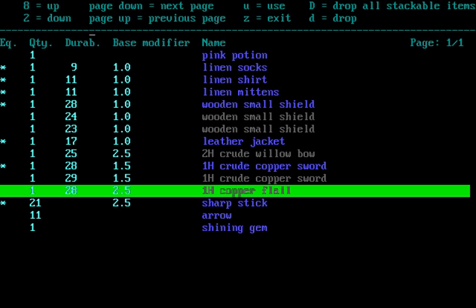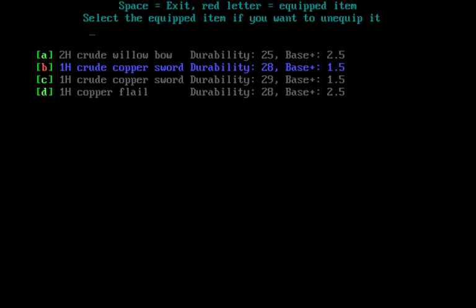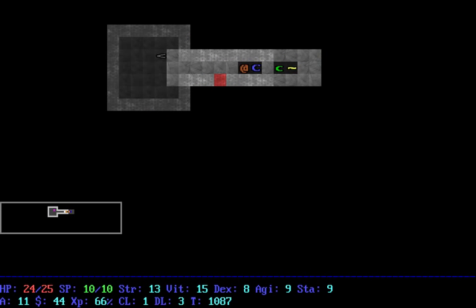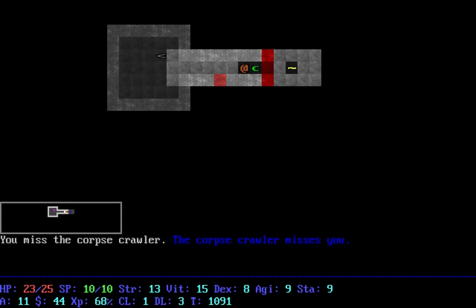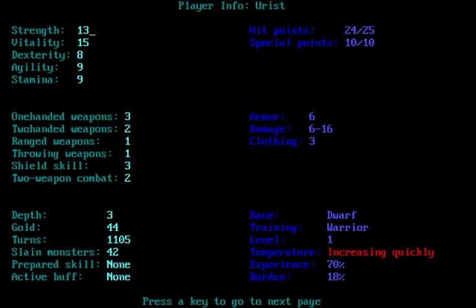I've been listening to some of my recordings lately and noticed that when I use the funny accent sometimes it just doesn't translate and it sounds stupid. So I'm going to try to be proper and formal with all of my wordage from now on — I'm sure that's gonna stick. So what are we looking at here with the flail? I want to start using that because it deals more damage.